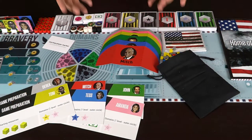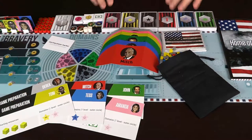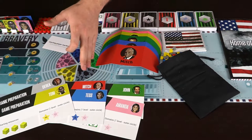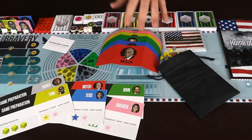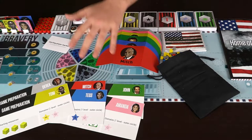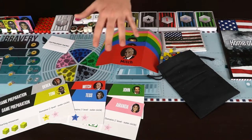So here we have Home of the Brave, and what you're going to be getting in the game — the Kickstarter version of the game. As you can see, there are six different players: Derek, Tom, Mitch, Tess, Amanda, and John, and they all have their own political domains. The Republicans, the Democrats, and even a gangster class, as well as a couple of other random ones.